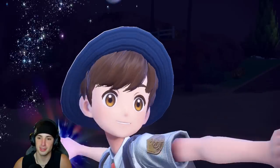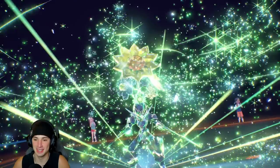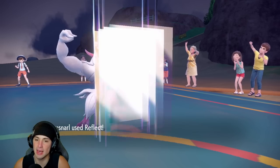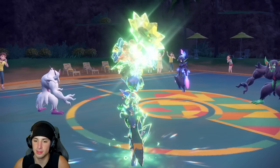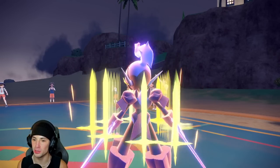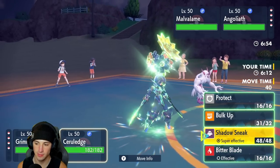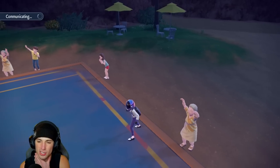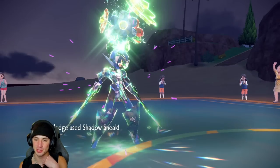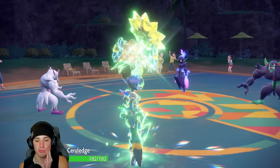Our opponent leads the exact same lead — Grimmsnarl mirror! I decide to Bulk Up. They go for a screen — I Terastallize into Grass but they can't hit me, I've got Flash Fire. Then they go for a Swords Dance on Ceruledge, which is a little scary. I Shadow Sneak their Ceruledge, hoping they don't Terastallize — and they don't. Parting Shot comes out, resetting my attack and defense boosts back to normal. Not great.